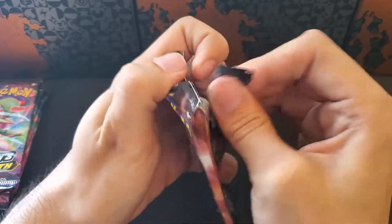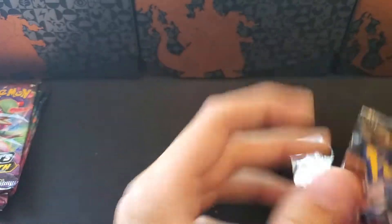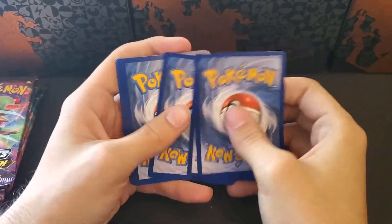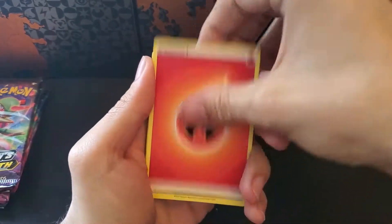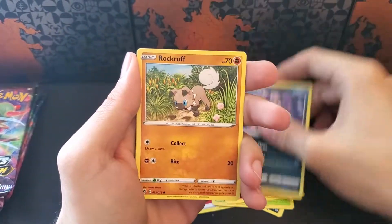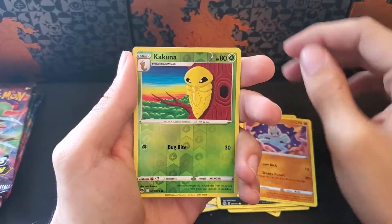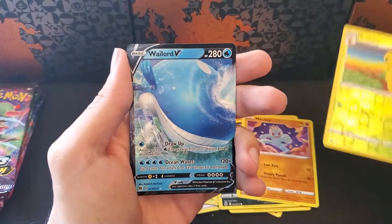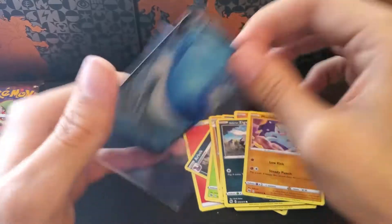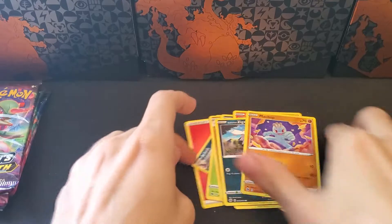We're approaching the halfway mark. Let's go water, fire, Arbok, Beedrill, Machoke, Purloin, Rookidee, Vulpix, Galarian Zigzagoon, Machop, a Reverse Kakuna, and a Wailord V. Back to back V cards — not going to complain about that one.